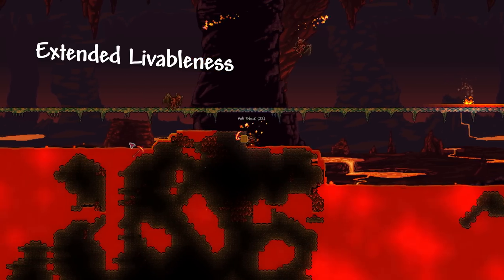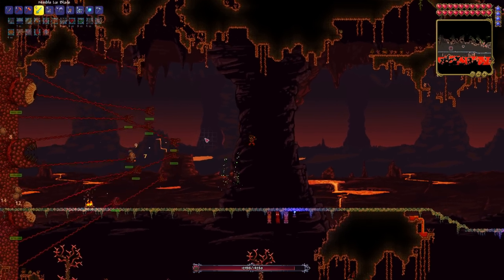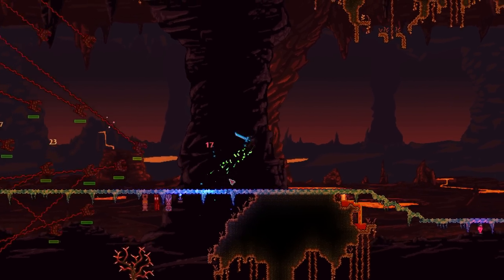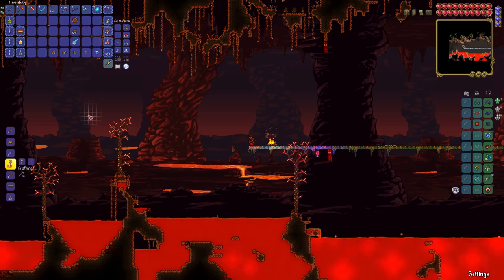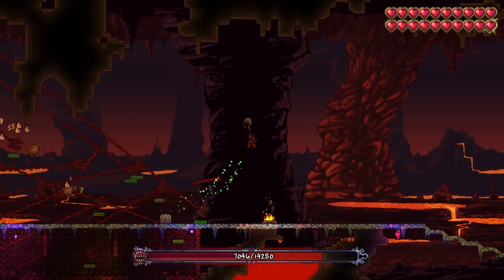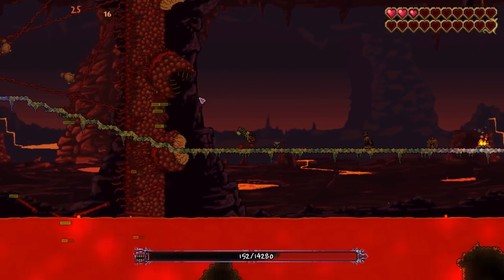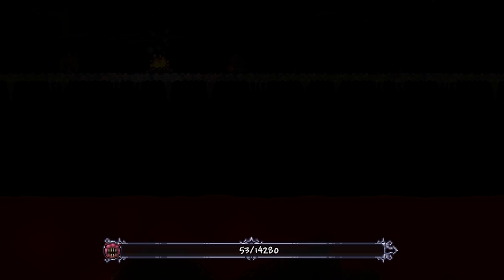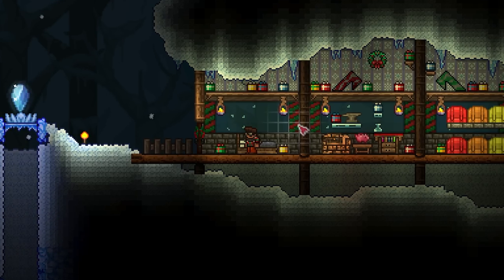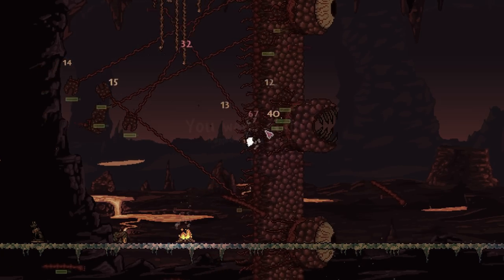Hoping to extend my survivability by increasing my damage output, I make myself a full set of obsidian armor, which increases both the number of flinks I can have and the damage that they can do. And while this shortens the battle, it doesn't change the outcome of the 5th or the 6th attempts. But then comes attempt number 7. I bet you thought I was going to win. Well gosh dang it, so did I. But no, the shield of Cthulhu just has to make my life horrible.